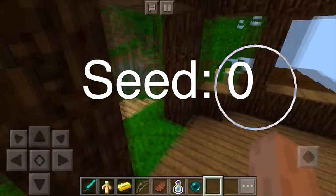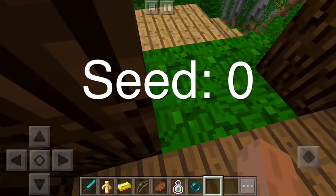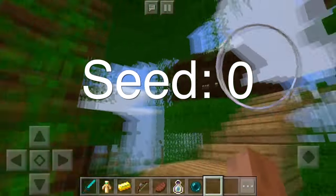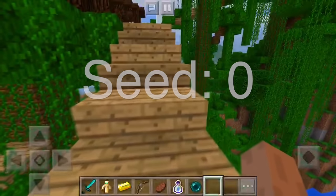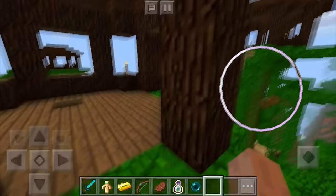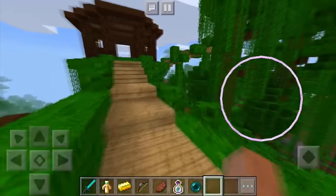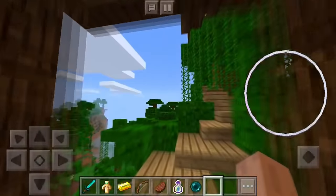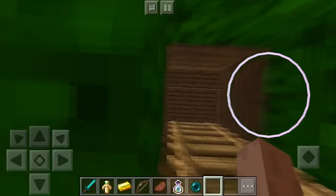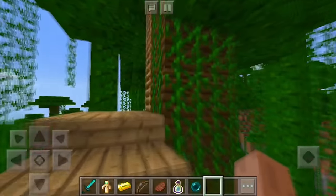This is completely created on seed zero, and that is the entire, you know, wild part of this seed. It's a very creepy seed because every single paradise or whatever type of seed and creation is always on seed zero, and it's very uncommon and spooky.